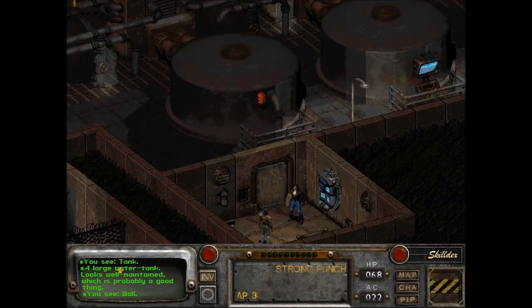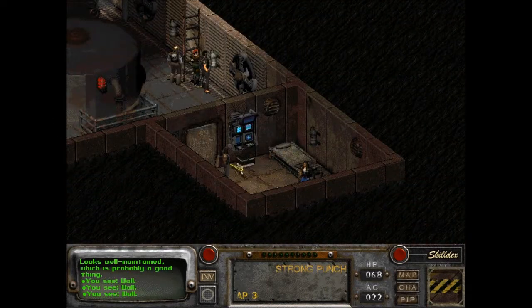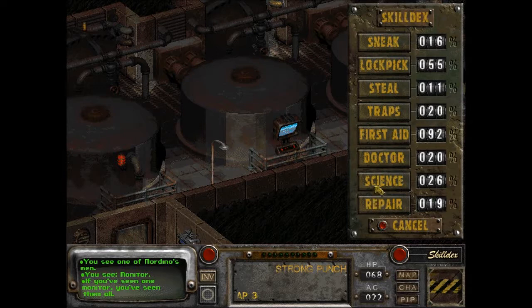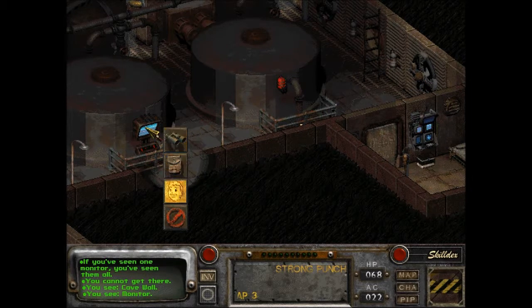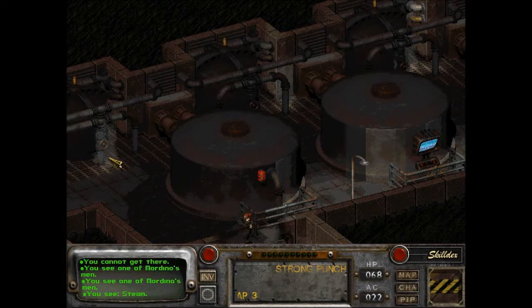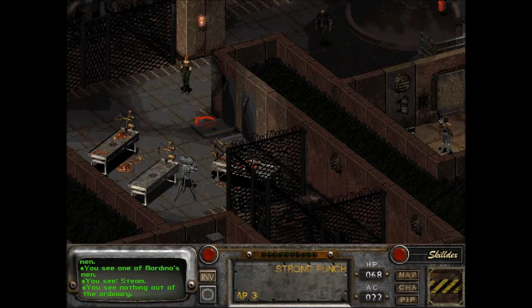More tanks. They're gonna attack us if we open that. If you've seen one monitor, you've seen them all. I cannot get there — maybe because it's behind this barrier. Steam. Probably not walk into that. A movie camera. The metal table is covered by some kind of biomass.